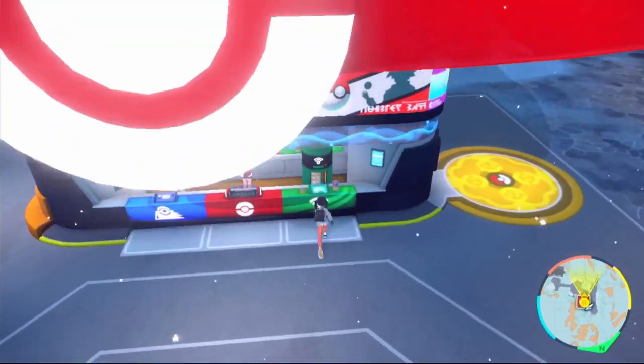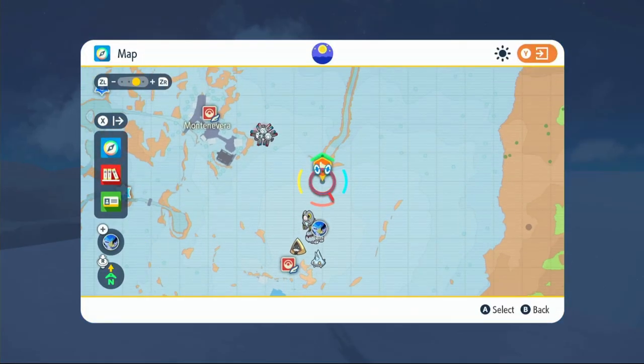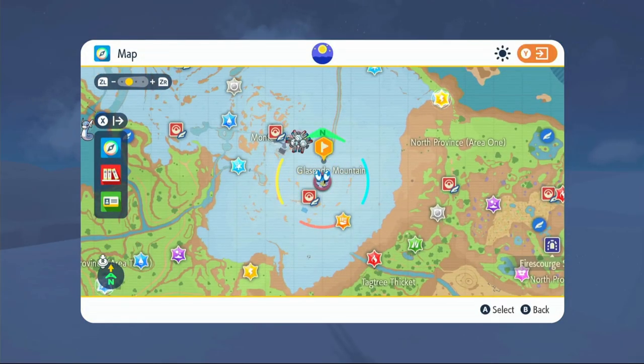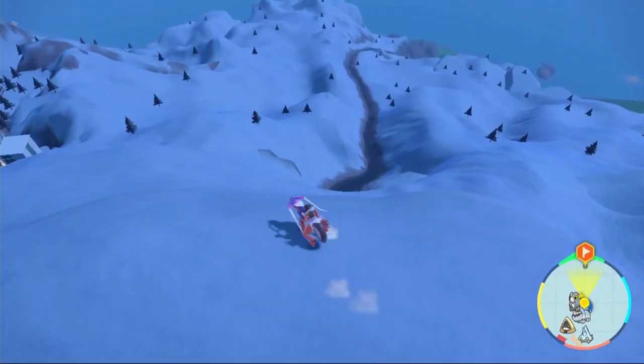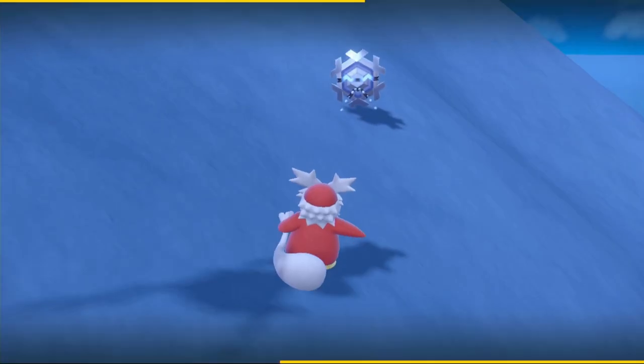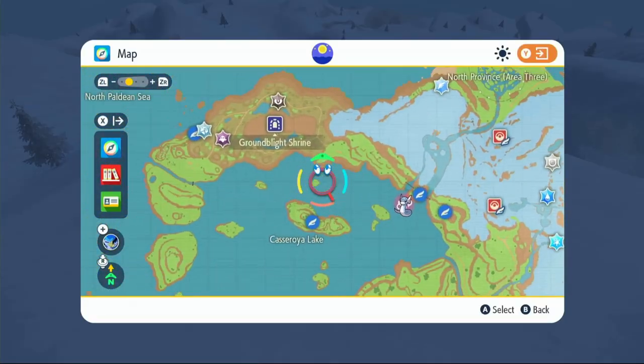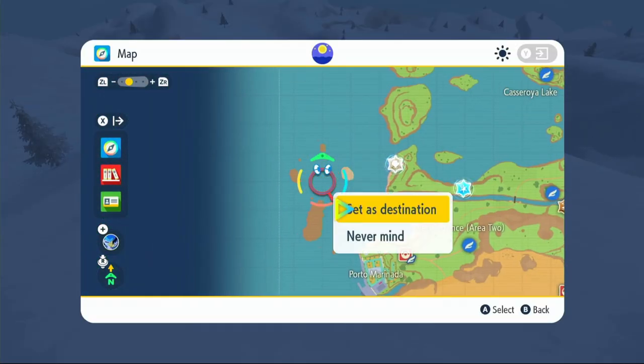Come to any Pokémon Center and go to the green section. Ice beam is TM 135 - it will cost 10,000 LP, five Cryogonal ice, three shellder pearls, and three Delibird parcels. You already know where to get Delibird. To get Cryogonal ice, come to the area right here on the map - fly over to Paldea's High Peak and jump down. They're not the easiest to find, but throw a Pokémon at one when you find it - after you take it out you'll get your Cryogonal ice.